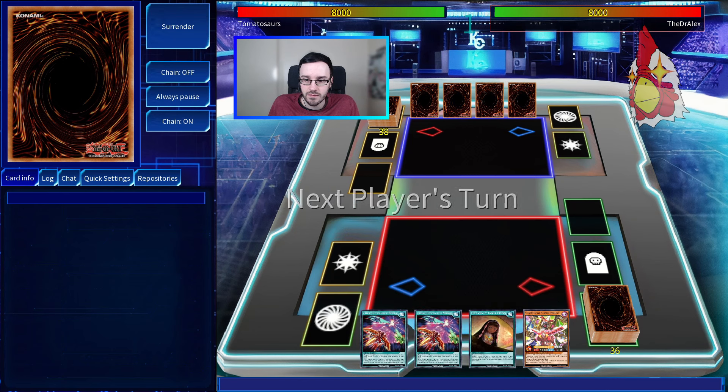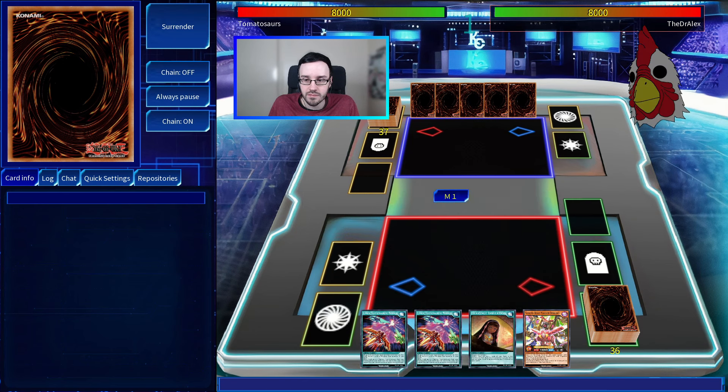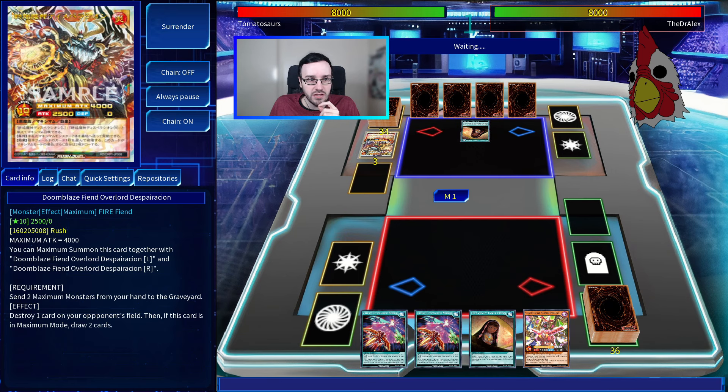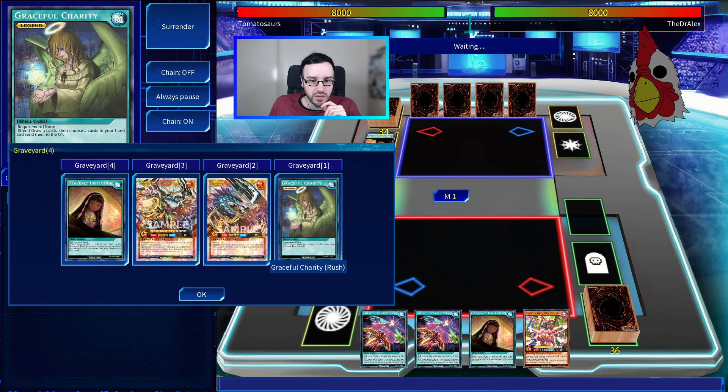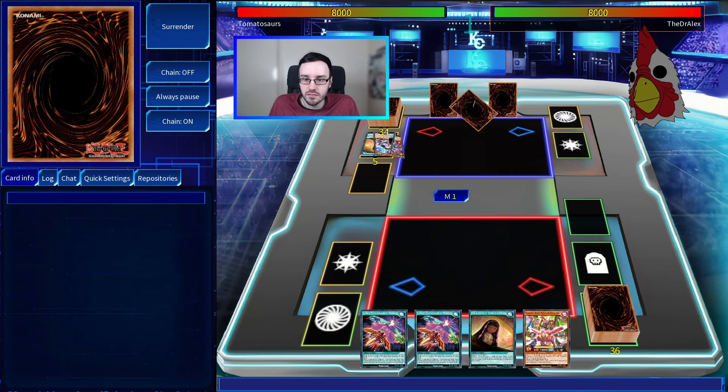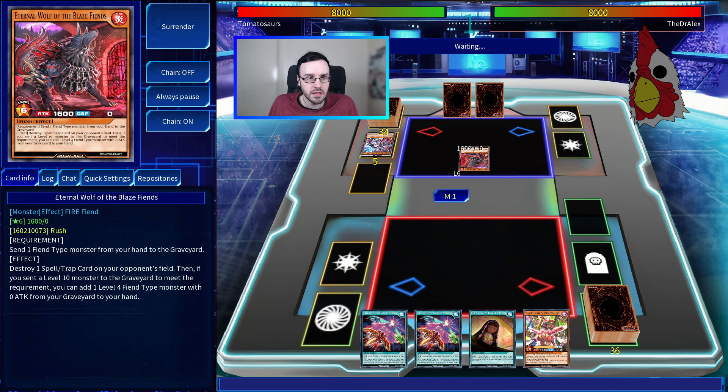I think I'll actually go first. Heavenly invitation — Doomblaze Fiends! There are two of them in the graveyard already, with Graceful Charity in the graveyard too — probably not what you want to see. This is one of the new ones, right? Eternal Wolf of the Blaze Fiend, 1600 attack — quite low. Send one fiend-type monster from your hand to the graveyard to destroy a spell or trap on your opponent's field.